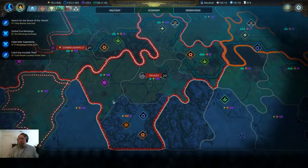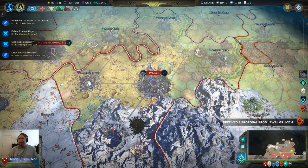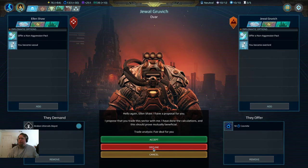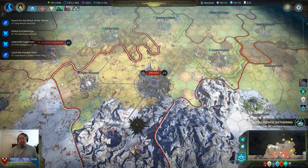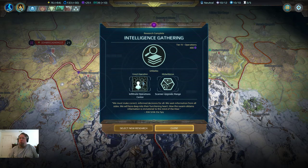Yeah, he's already at four. We now have explosive payloads and intelligence gathering, which all colonies now have — plus three vision, scanner and range. We'll decline that other offer.